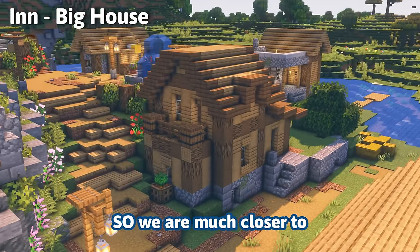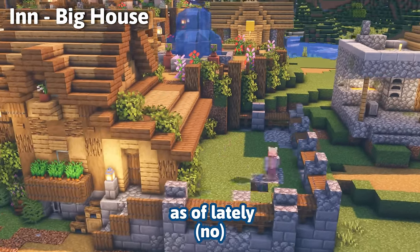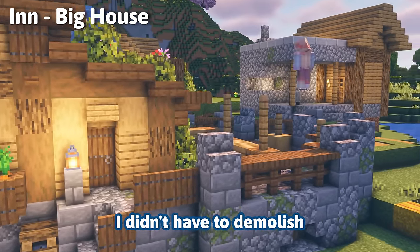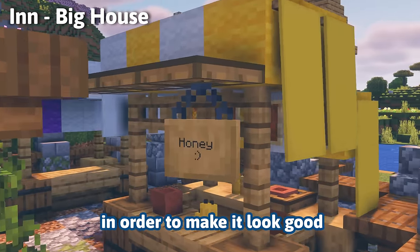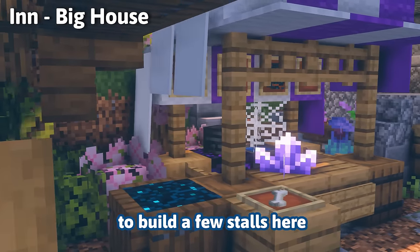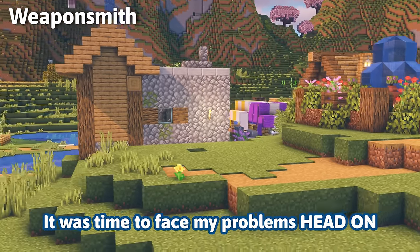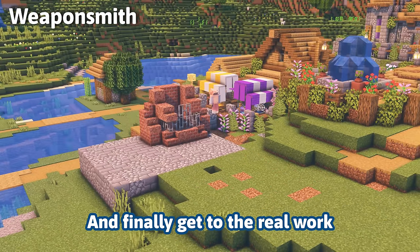Here I am building an inn from a house, so we are much closer to building villager profession houses than we've ever been. This was one of the few houses I didn't have to demolish to make it look good. For the marketplace I thought it would be really cute to build a few stalls, and now that I've run out of all the other things to do, it was time to face my problems head on.